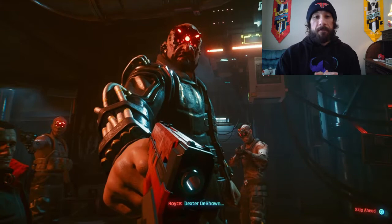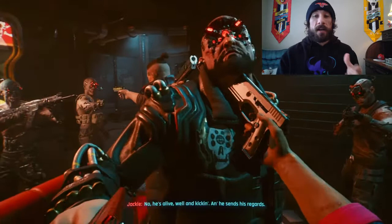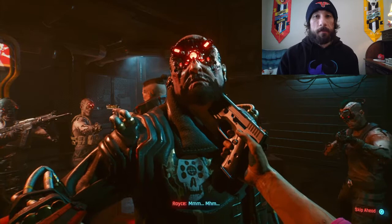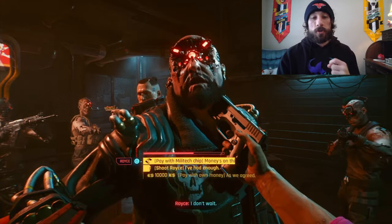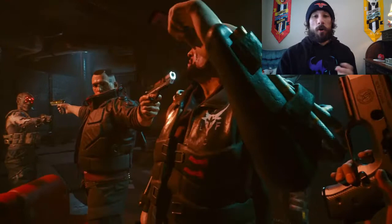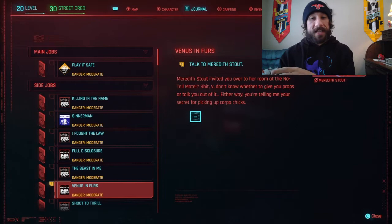Then when you get to Royce, you have another choice: you can either give him the biochip that Meredith gave you, or you can shoot him. Again, from what I've heard, this does not matter. However, I gave him the biochip as instructed by Meredith Stout — you can see the two choices on the screen. From what I read they said it doesn't matter, but I followed Meredith's instructions. So that's another step to romancing her and unlocking Sir John Failstiff.